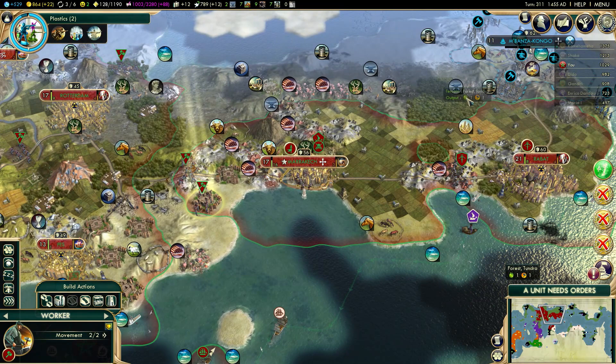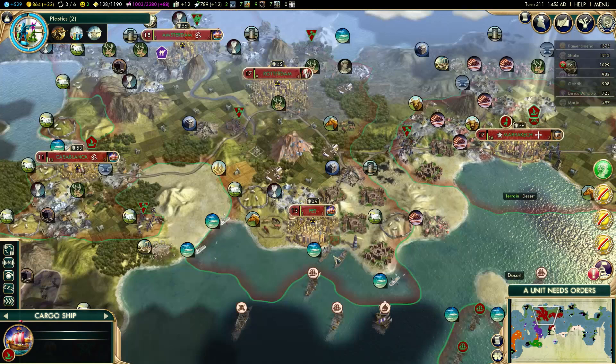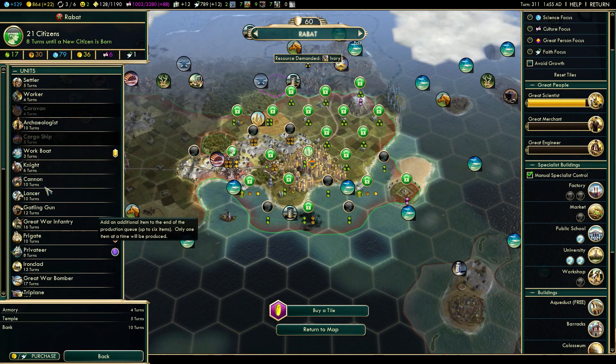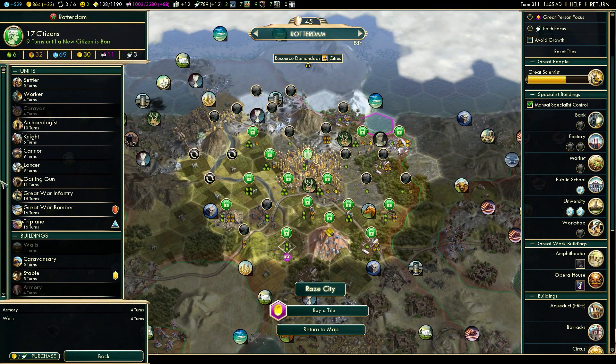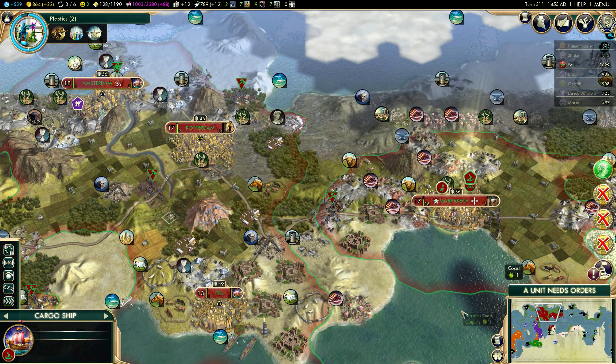I could chop some of these forests, which is not a terrible idea. I also need to get some archaeologists — I have very easy free artifacts from these antiquity sites. Nine more turns — can I get an archaeologist before the World's Fair? Yes, I can get one. Can I get more than one? Let's try Rotterdam — ten turns. That's almost exactly the limit, because it takes one turn to do the actual vote.